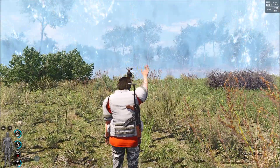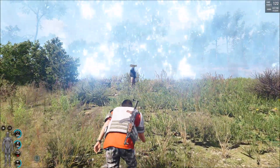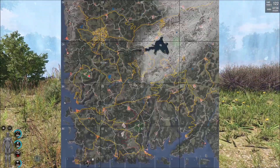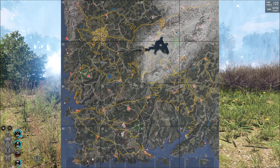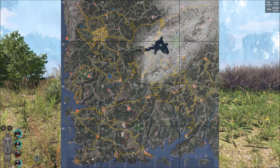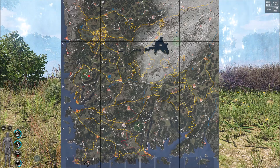Hi guys, this is Mrs. Alistars Gaming and this is Alistars. Today we're going to show you a tutorial about what are the green spots on the map. These are known as safe zones. There are three safe zones: there is one in C4, there is one just on the corners of C2 and D2 and C1.